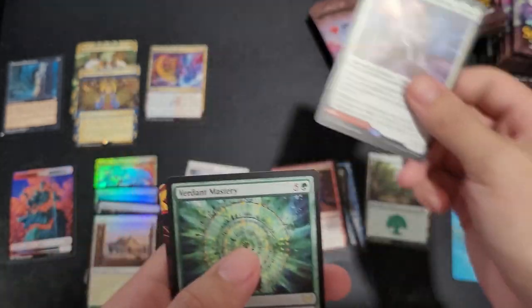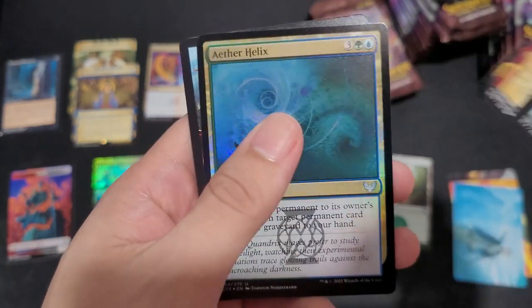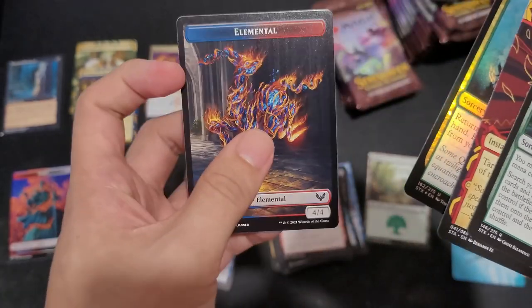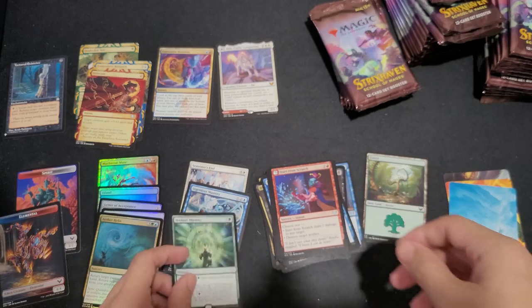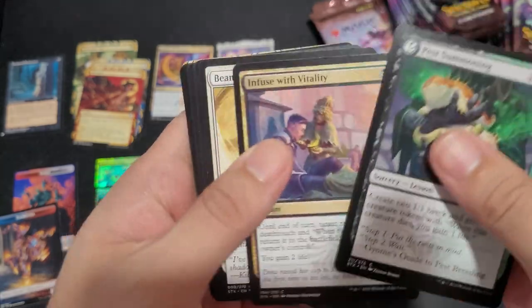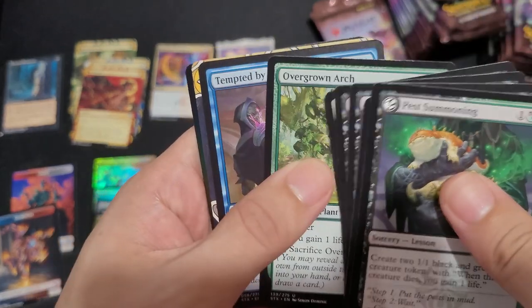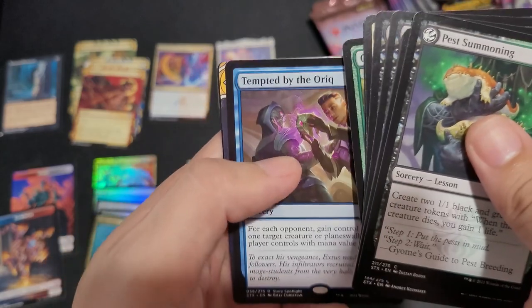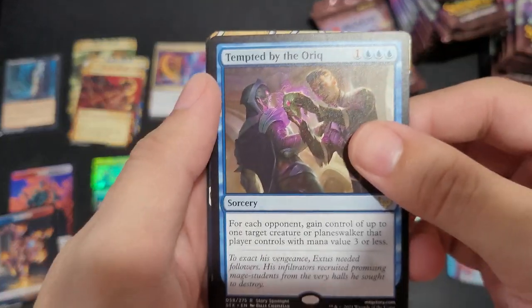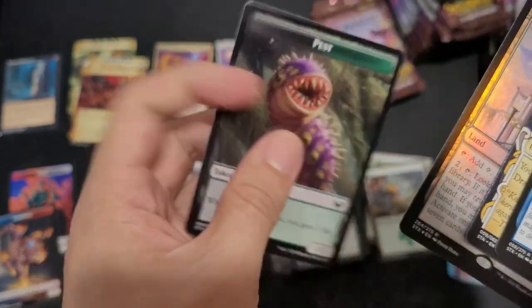...Luca. Isn't Luca a Planeswalker? Verdant Mastery, Infuriate, Aether Helix, Elemental. Forest, Pest Summoning, Flash of Malice, Rite of Existence, Mortality Spear, Overgrown Arch, Tempted by the Auric, Revitalize, The Biblioplex, and a Pest Token. That's a rare.